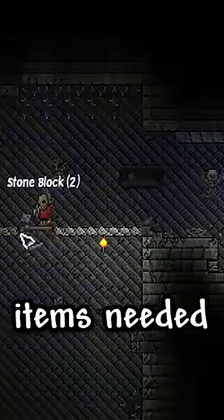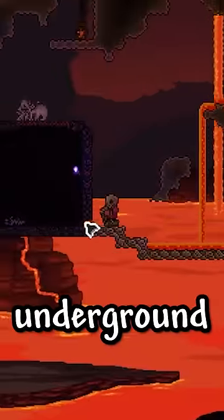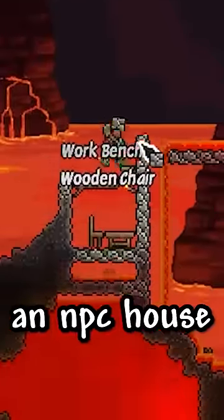How do speedrunners defeat the wall of flesh? After defeating Skeletron and farming items needed for later in the run, they jump down a previously built elevator. Once in the underground, a stone bridge is constructed while looting, and once the bridge is long enough, they build an NPC house.